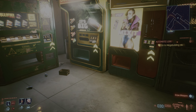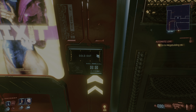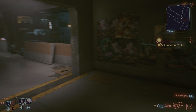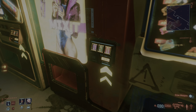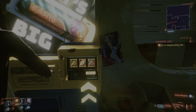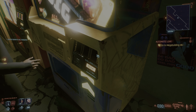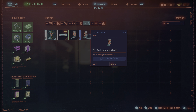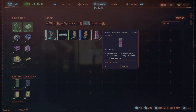Anything $10 that you can get from a vending machine is how you get this trick going. We're gonna buy a pile of $10 stuff here. You want to avoid the $5 ones because you cannot disassemble them - you can see at the bottom right you can't get components from those.